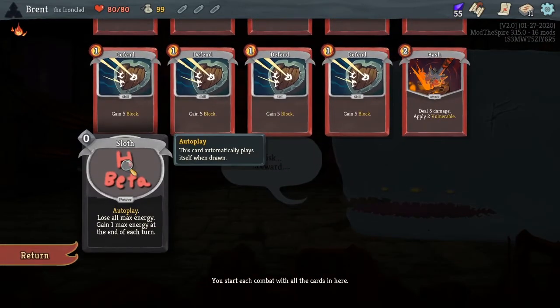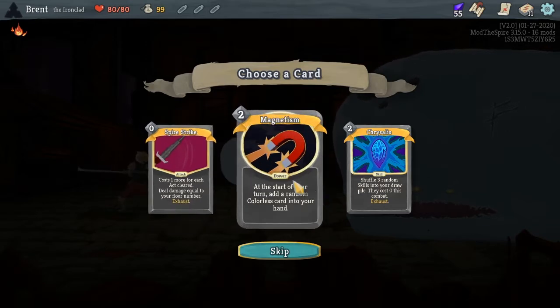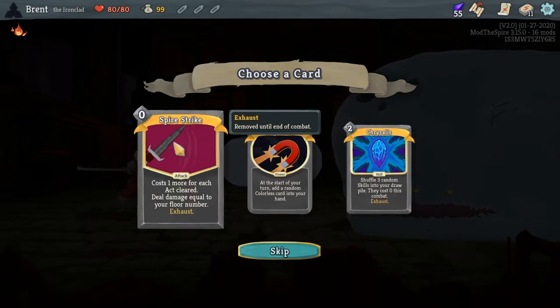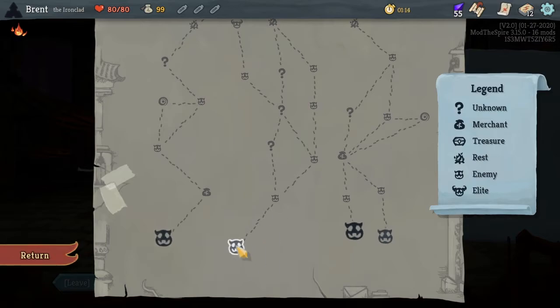Let's take the rare colorless and see what curse we got. We got Sloth — lose all max energy, gain one max energy at the start of each turn. Autoplay — game one max energy, what does that mean? Spire Strike does one more for each floor — that could be really good. Magnetism, meh. Crystalists could be okay. I think we're gonna take Spire Strike — it could be cool. At the end it's like 50-ish floors on top of my head.